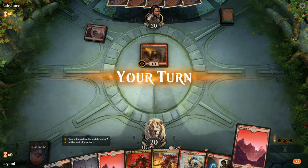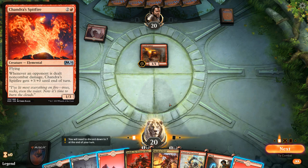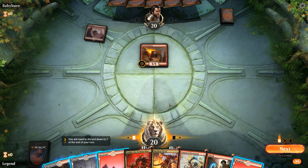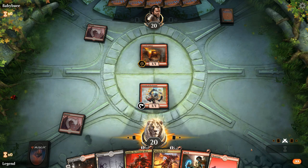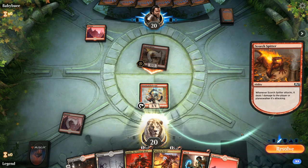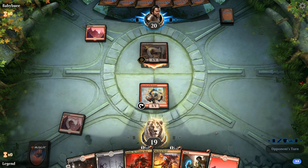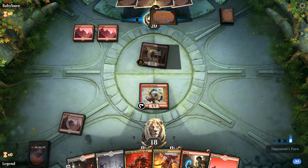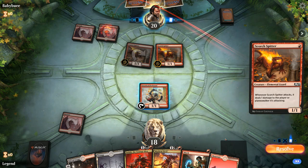Game five — we're on the draw, missing a two-drop but with a reasonable hand. Turn one Scorch Spitter confirms we're up against the Cavalcade red deck. We want to keep answers for Chandra's Spitfire if possible — Firebrand plus Shock would kill it. We play Mountain plus Firebrand and see what the opponent does. We take damage from the Spitter since if we wait to play Mayhem Devil or Judith before sacrificing Firebrand, that's better. They follow up with two more Scorch Spitters.